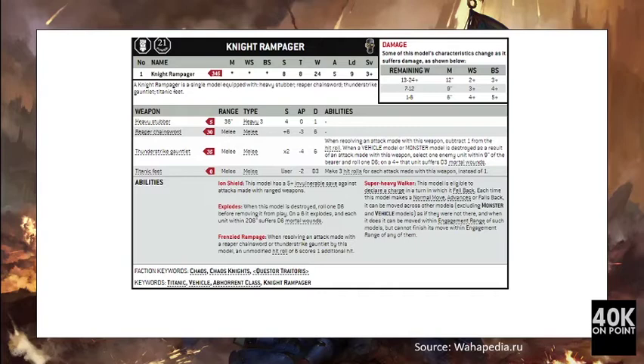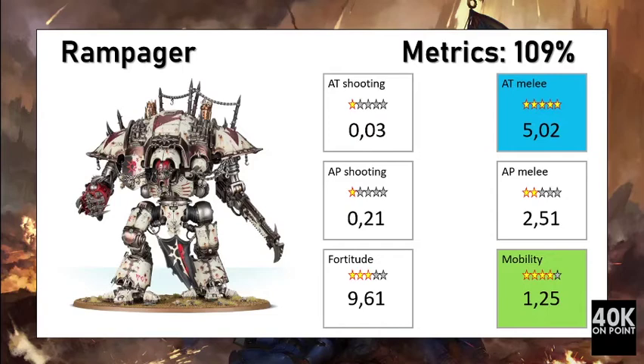The Knight Rampager is a very similar unit, but with one exception: it has the Frenzied Rampage ability, which allows exploding sixes when attacking with the Thunder Strike Gauntlet. At 415 points — 15 more than the Desecrator — the extra 15 points appear to be an efficient choice. It does not increase the fortitude score much, but it does significantly increase anti-tank melee capacity, bringing the unit to a five-star level.